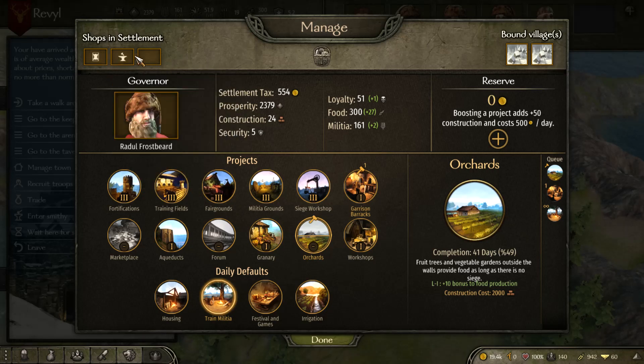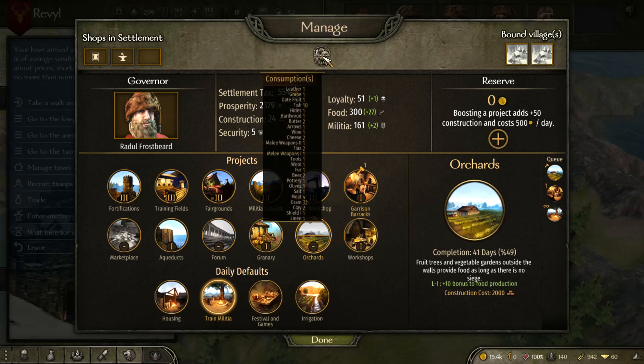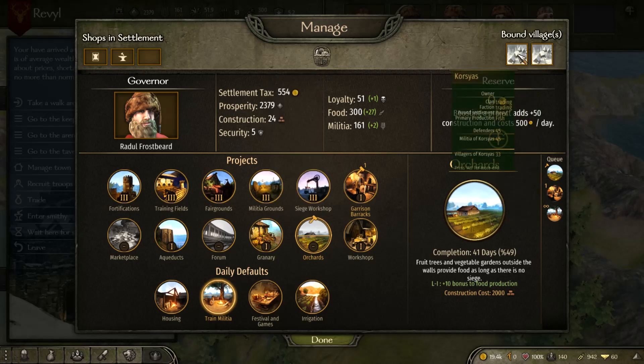We have a free slot, so we could open up a shop and make even more money from this town. We also have what we're consuming — what the people in this town are using. If you notice in the marketplace that one of these items is really low and they normally consume a lot of it, try to boost those numbers. For example, they consume a lot of grain, so if there's none in the market, head out and bring some back.